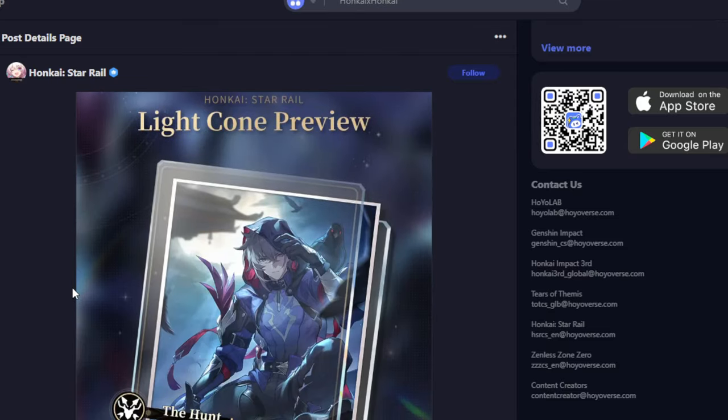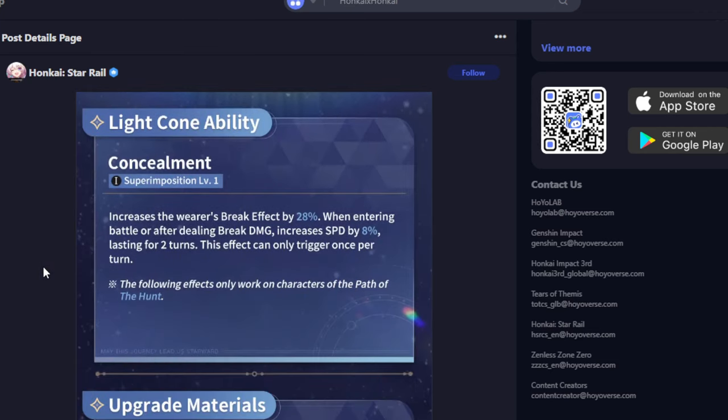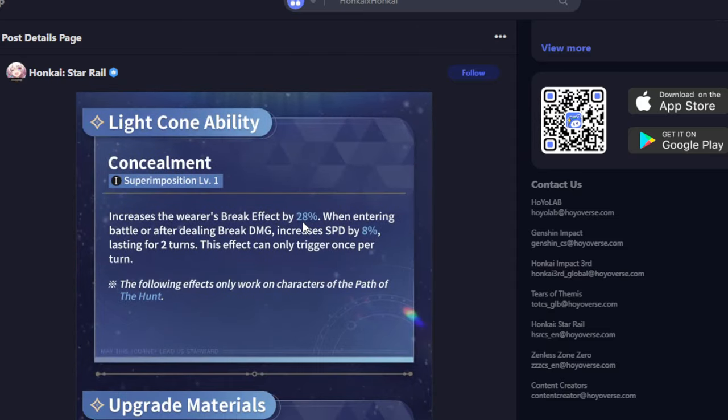The Moze light cone is called 'Shadowed by the Knight,' The Hunt path. It increases the wearer's break effect by 28%. When entering battle or after dealing break damage, it increases speed by 8% lasting a few turns, effectively triggered once per turn. This has nothing to do with Moze — break effect and speed on break damage is clearly a Boothill kit. But at least it's The Hunt path so Boothill can equip it. The 28% break effect is great for Boothill, and you get speed just by entering battle or dealing break damage.